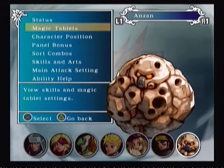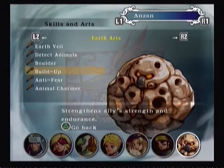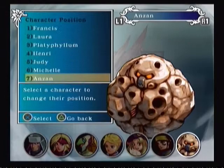Check this out - he has a ton of Earth Arts learned, and that includes Boulder, which is basically the only spell you really need from Earth. But Build Up is good as well - it's a good support spell. It really does buff up damage by a lot.